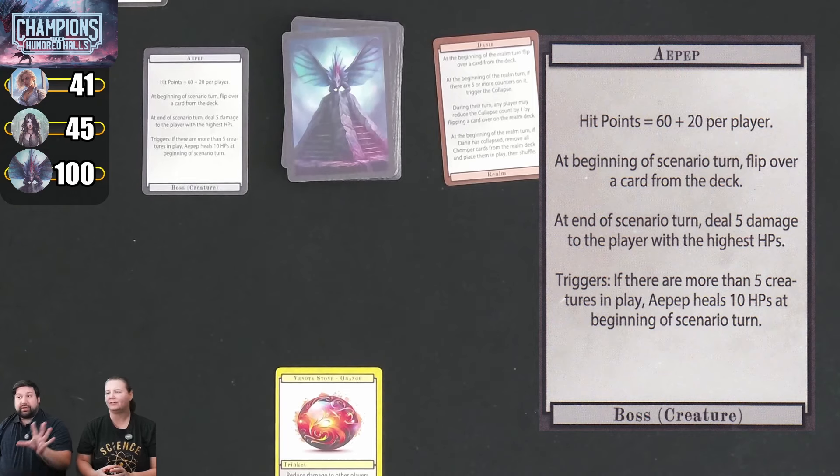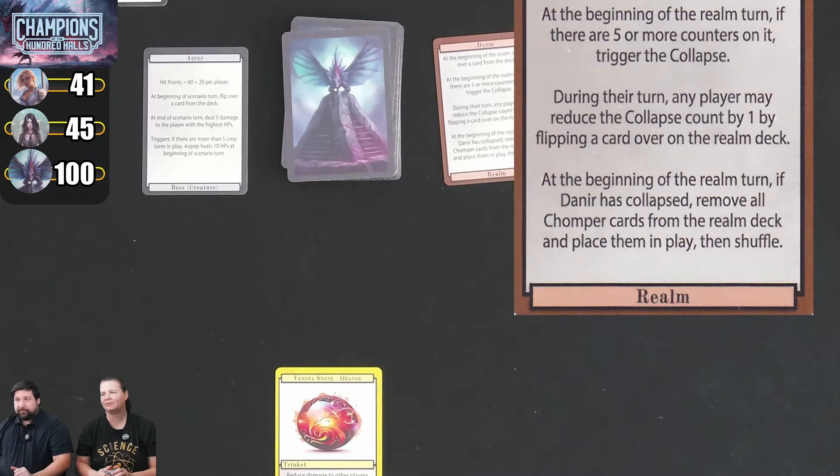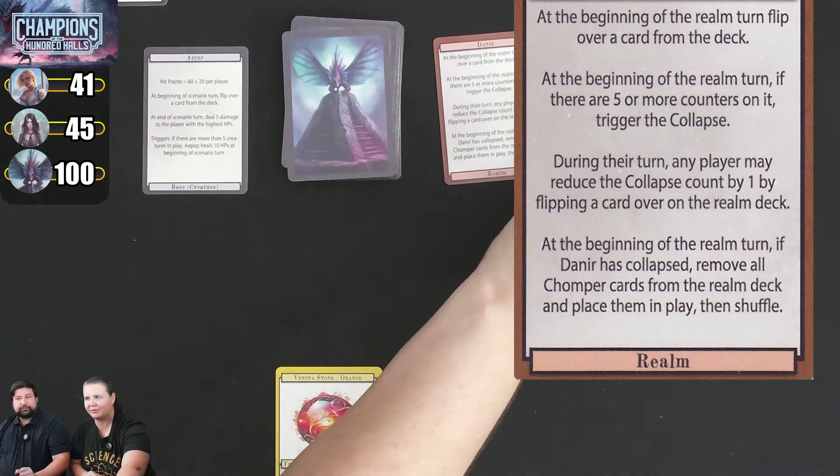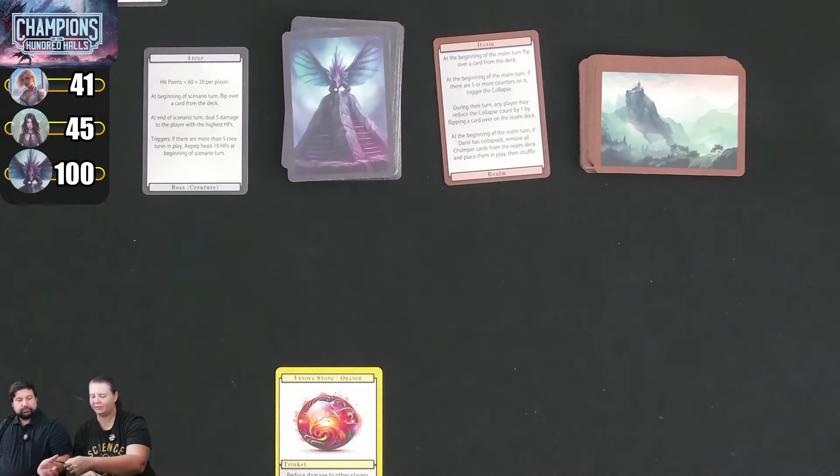That is the end of the scenario turn. I took my damage. We flipped over one card and resolved it. Now the realm goes next. The realm card says at the beginning of the realm turn, flip over a card from the deck — from this deck over here, the location deck.